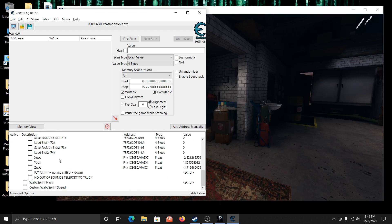Here we've got the player coordinates thing going on, same as usual. The fly hack is cool — you use Shift+I to move up and Shift+O to go down. This option means that if you go out of bounds while in-game, it will not teleport you back to the truck. It deactivates that teleport box, so you don't have to worry about that anymore.